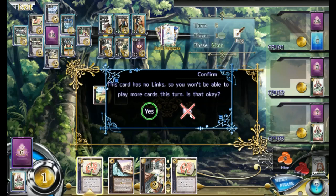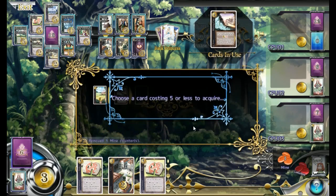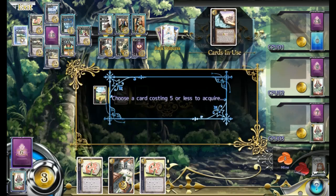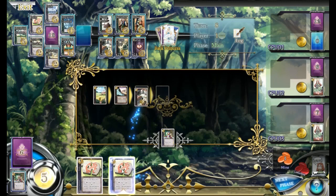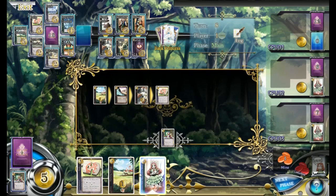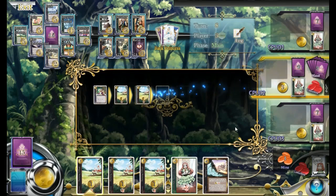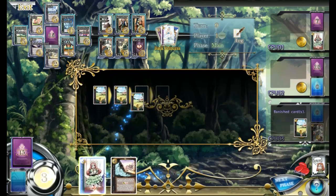Oh, that's why you wouldn't play tally — it has no links. I see. Since we got the tally we should probably get a card like post horse. Let's grab alchemist, then we'll grab the city, and then the tally will draw two cards — but you can't play them. So yeah, post horse will be important for us to get. Let's get two, in fact, because that will allow us to more easily use our tallies effectively.